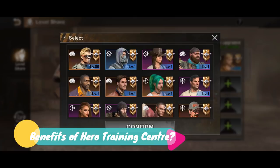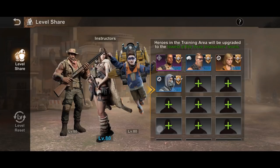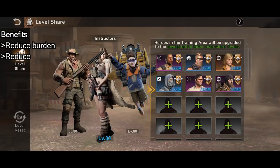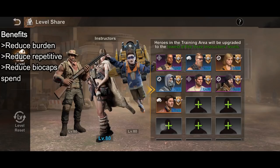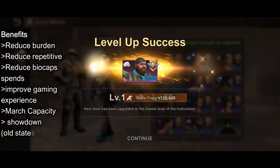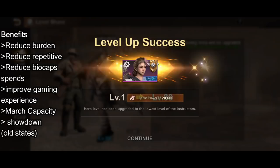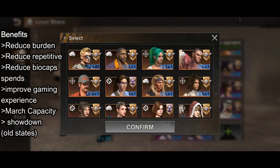What are the benefits of the hero training center? As we know, it takes ages to level up your heroes, especially in the long term, with the amount of heroes that State of Survival will release now and into the future. The hero training center will reduce the burden on players to do repetitive tasks, remove the need for players to spend bio caps in the VIP store buying experience books, and especially improve the gaming experience. Also, when you level up heroes to level 80, you obtain the maximum amount of march capacity. Finally, for the old states which do not have the hero training center, this feature brings in some level playing field in Alliance Showdown, where your state meets other states who are able to max their heroes to level 80 within the first week. As we know, march capacity is one of the key factors needed to be successful in Alliance Showdown.